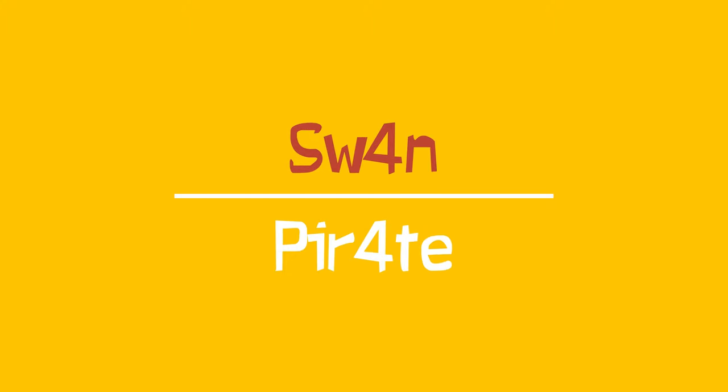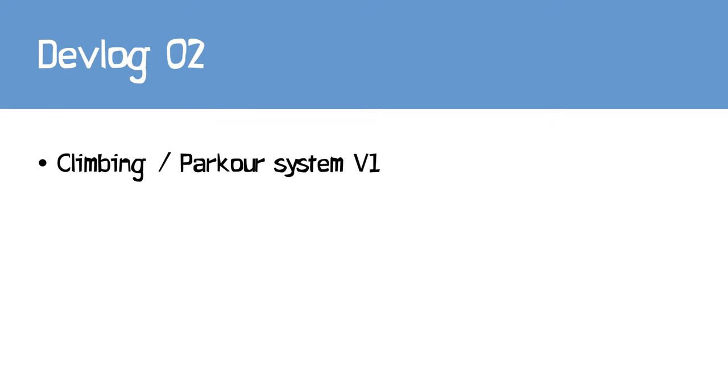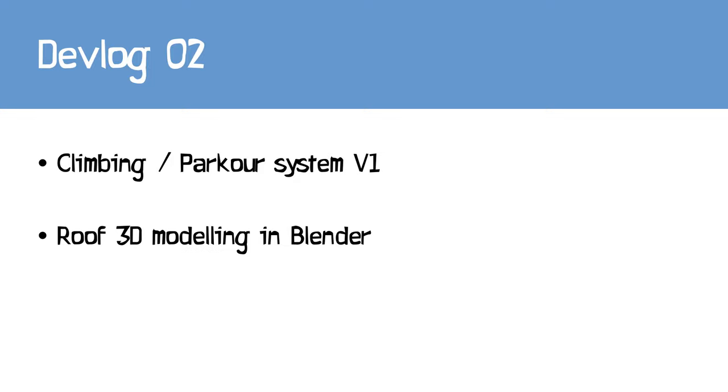Hey guys, it's Juan and we're back for a second devlog in which, as you can guess, we are going to talk about climbing and parkour. We'll see how I created my first climbing parkour system, which is still a V1 since this system will evolve in the future — we'll probably see that in future devlogs — and we'll do some 3D modeling in Blender to modify one of the roofs from the Cinti Studio Pirate Pack asset.